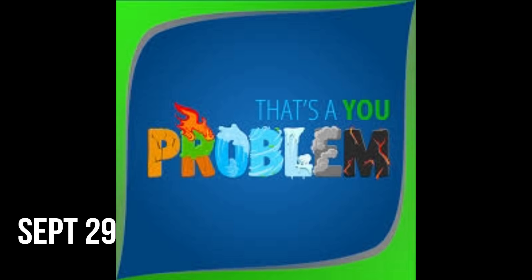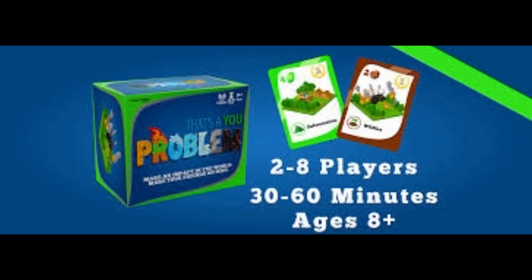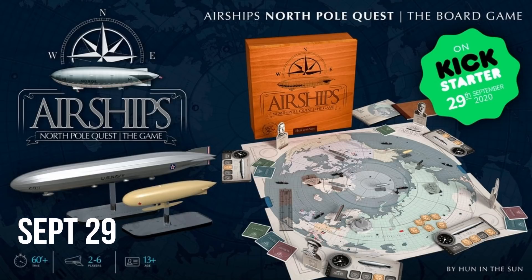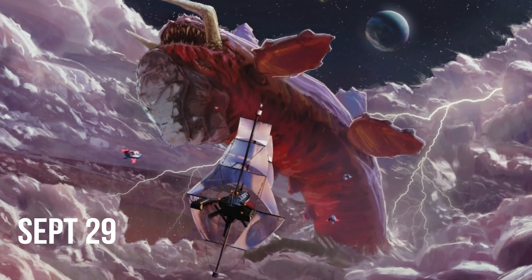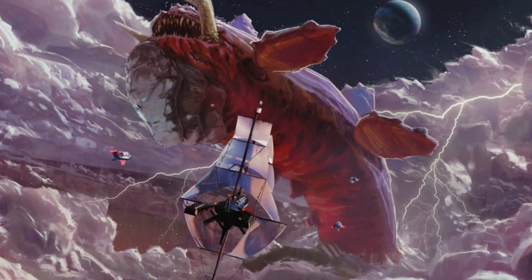That's a You Problem is a game where you get resources by drawing and trading cards, solving problems using resources and getting points, using special cards to help your game and ruin your opponent's game. Win by reaching the goal or getting the highest score at the end of the game. Horrible Guild is pushing their launch of Dungeon Fighter back to September 29th. We'll also see Airship's North Pole Quest and an expansion to Windward called Treacherous Skies from El Dorado Games, where you become the most notorious sky captain by harnessing the wind, hunting leviathans, and plundering opponents.